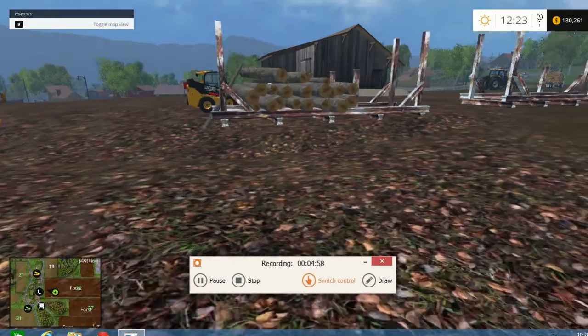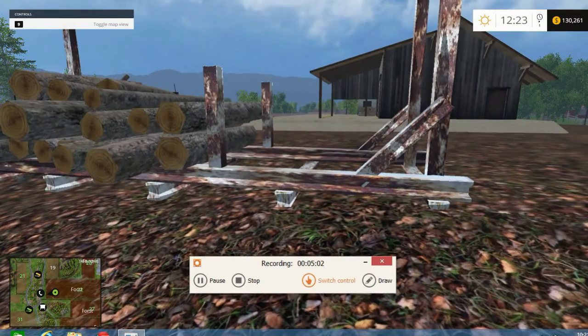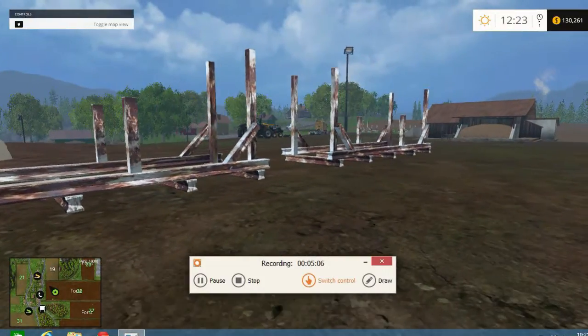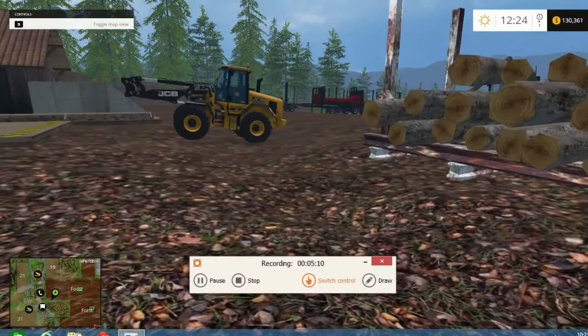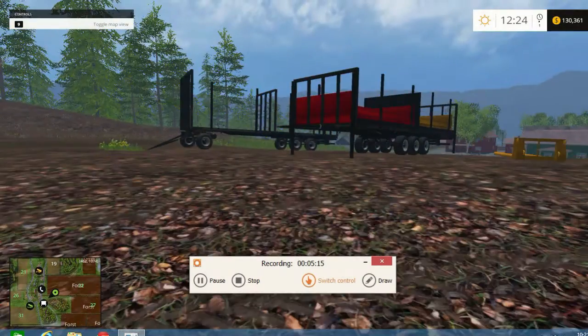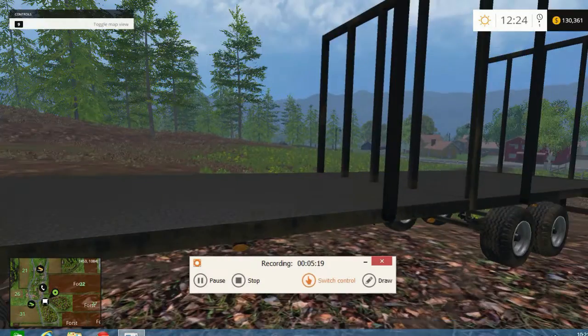We also have these wood storage units. These have been around for a couple of months — I've just put them in. If you want the link just ask for it; it won't be in the description but you can just ask. And then we have this trailer — both of these trailers hold the pallets. You put the sides down and put them on the trailer.